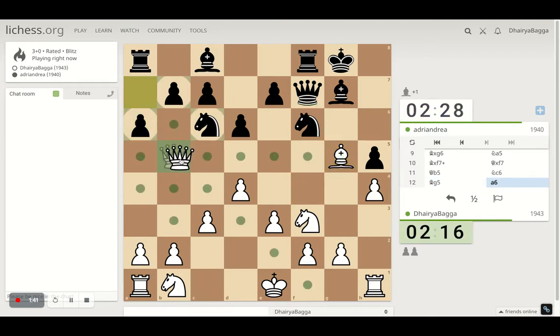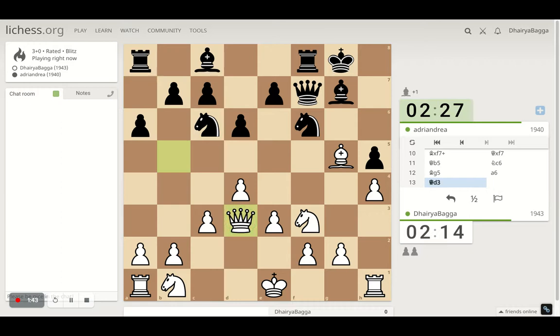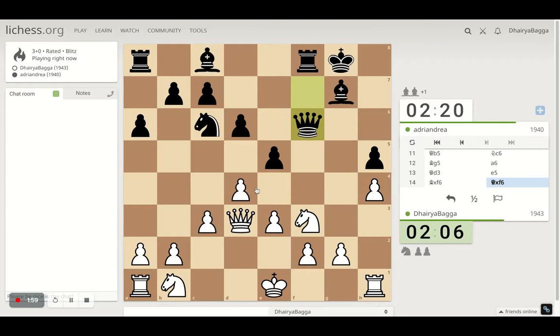Opponent tries to kick me away so I'll just go here. I can take or I can just push the pawn — let's first take the knight maybe. Taking would mean the pawn is weak, so I'll just defend it.